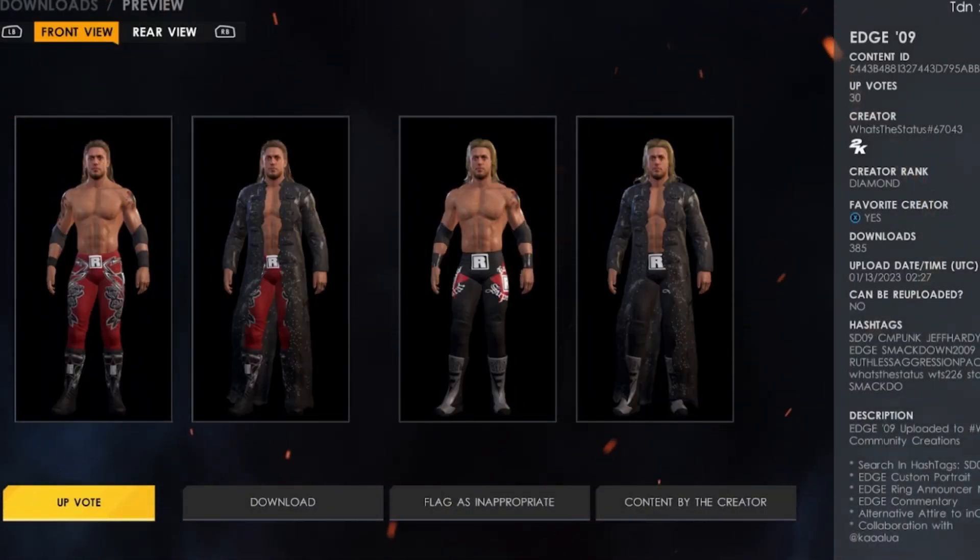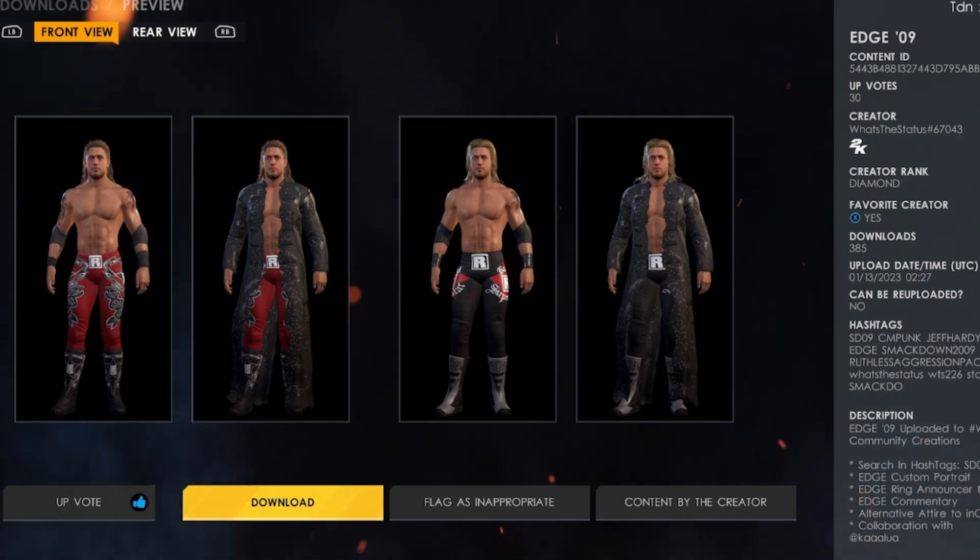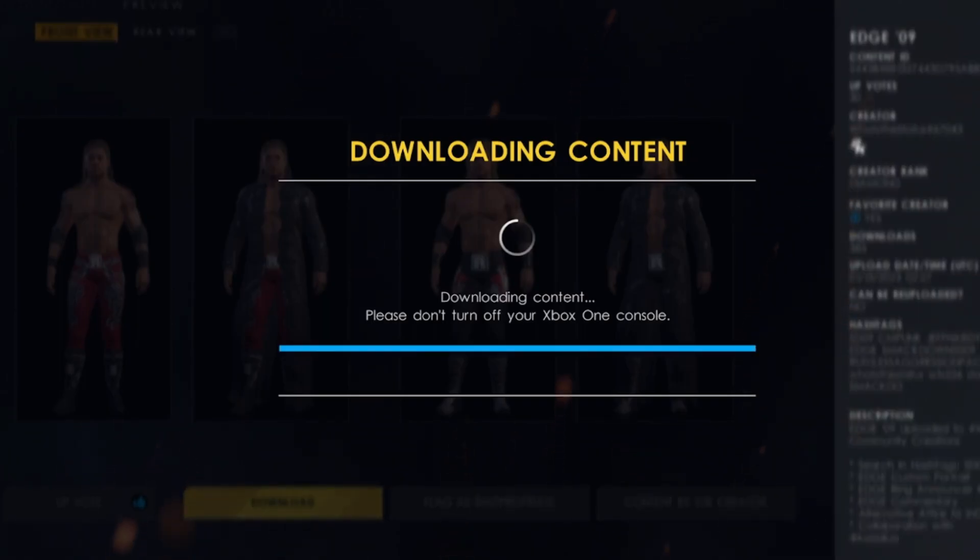Next up is Edge 09 — this is the Smackdown 2009 pack as he calls it. Edge 09 comes with two alternate attires as well. This is pretty dope. I think each character comes with two alternate attires, which is cool.